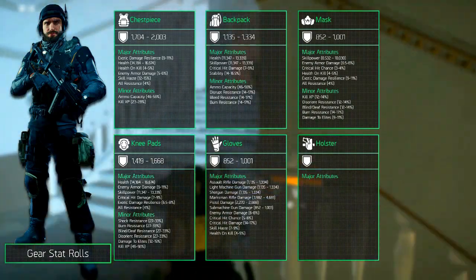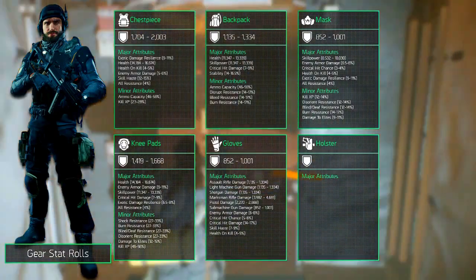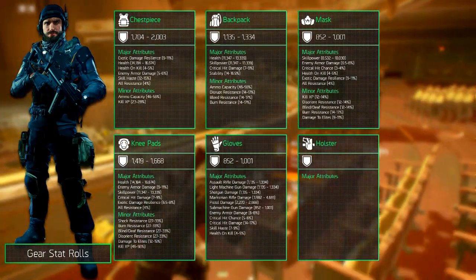There are lots of major attributes to choose from and you can select 3, which is pretty awesome. However, you cannot roll minor attributes on the gloves.